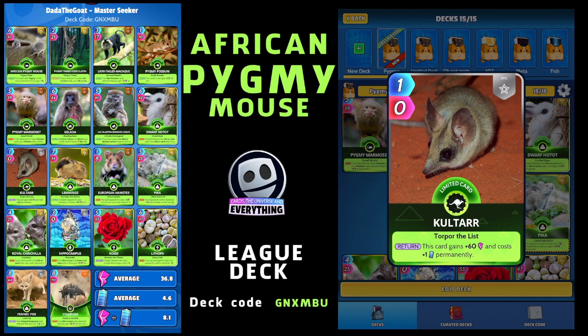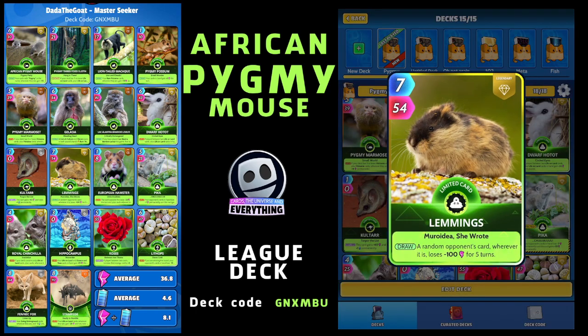Because it's a tiny, I've gone with Cool Tar. On the return, this card gains plus 60 power and costs plus one permanently. It is low energy this week so I'm a little bit worried about the energy costs, but let's see how we get on. Cool Tar - one for zero, a limited epic.